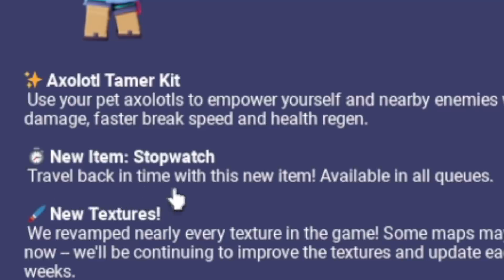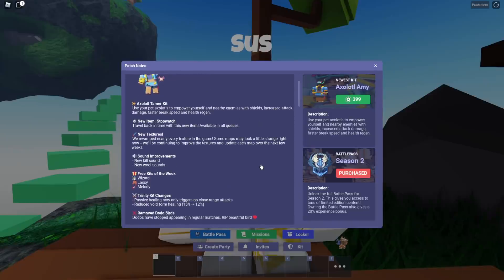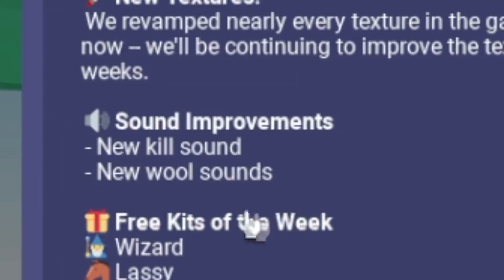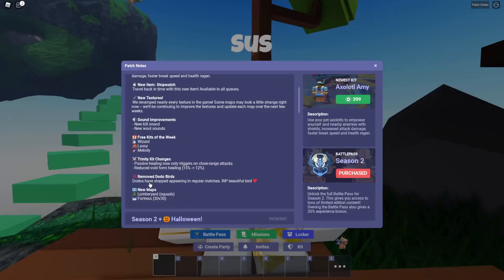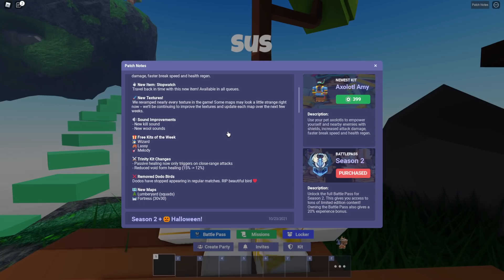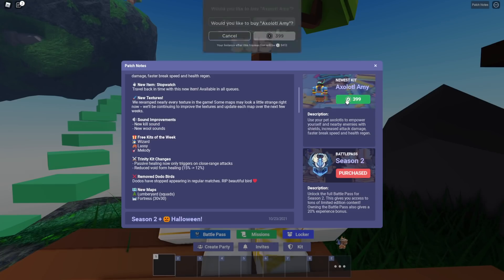We also have a new item called the Stopwatch — it says travel back in time with this new item, available in all queues. Pretty interesting. We have some new textures, they changed the looks of all the blocks, some new kill sounds and wool sounds. Also they removed dodo birds — RIP the dodo birds, but I don't really care right now.